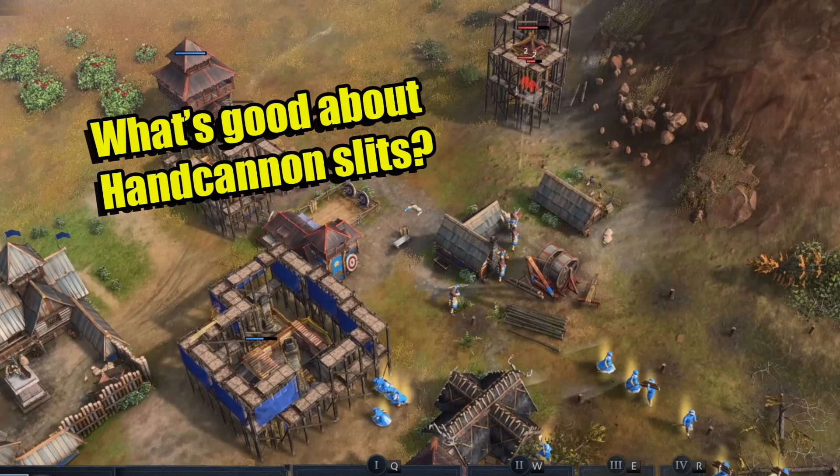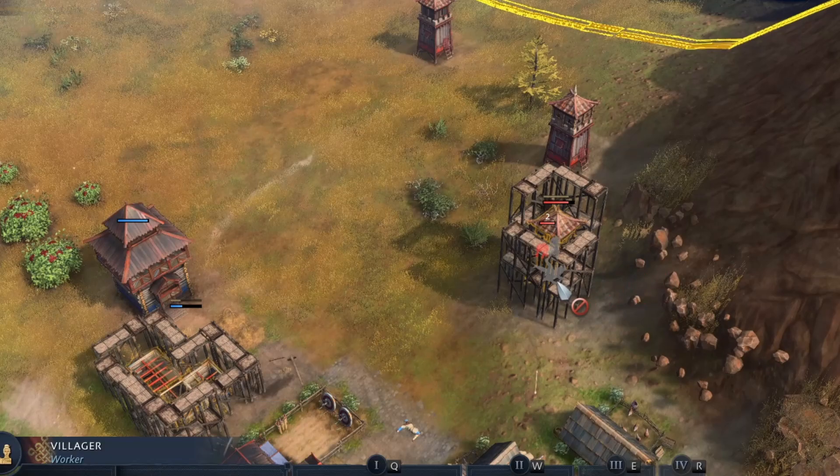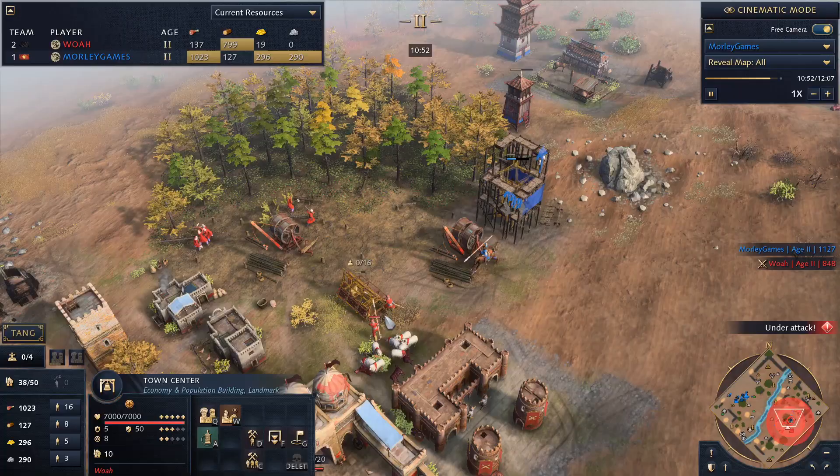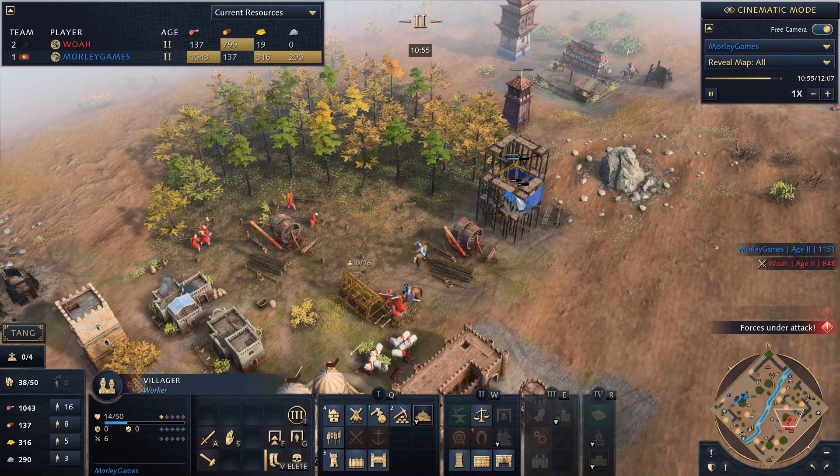The aim of this build order is to surround the enemy base with outposts that have hand cannon emplacements. So why are hand cannon emplacements so strong? The Chinese replace the Arbalest emplacements with hand cannons — these have a range of 8 and cause 25 damage, compared to the Arbalest emplacements that cause only 10 damage. Also, the Chinese faster building time really helps smash up a lot of outposts very quickly.